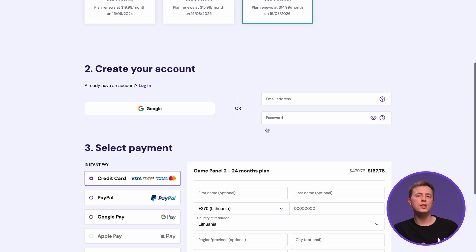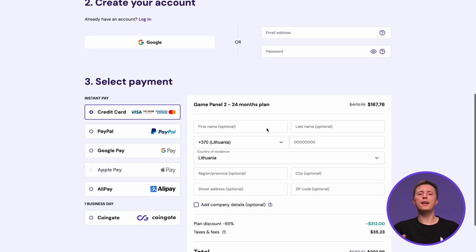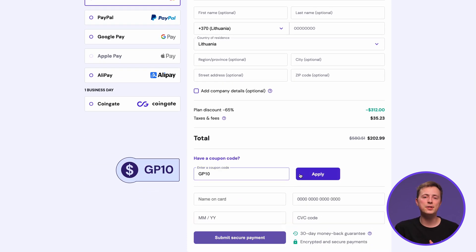Create your hosting account by entering your email here or just connect to your Google account. Then select a payment method, fill in the required details, and use our coupon code GP10 for 10% off your purchase.